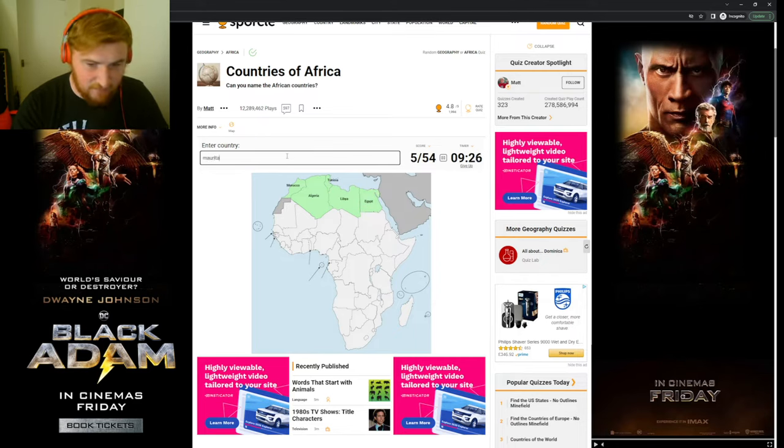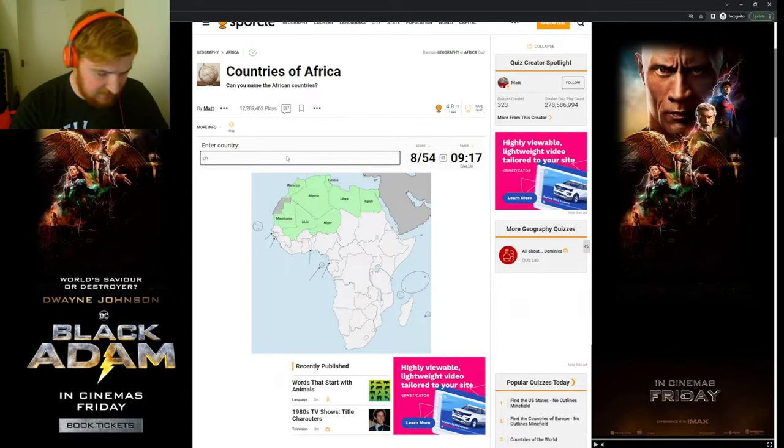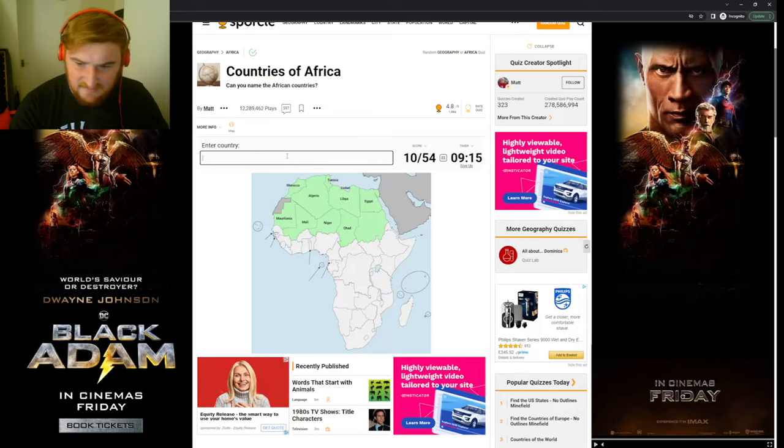Below Morocco we have Mauritania. Next to them, I believe — is that Niger? No, it's Mali. Sorry. Then Niger, then Chad, then Sudan. Then we have Eritrea on the coast there, next to Ethiopia, and Djibouti, if I can spell this right. Then we have Somalia.